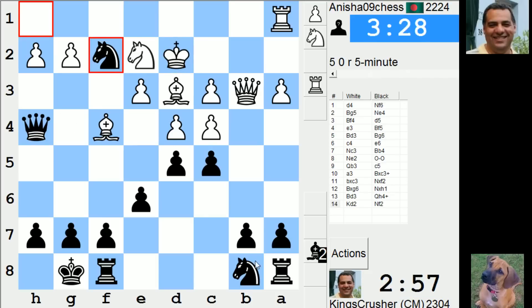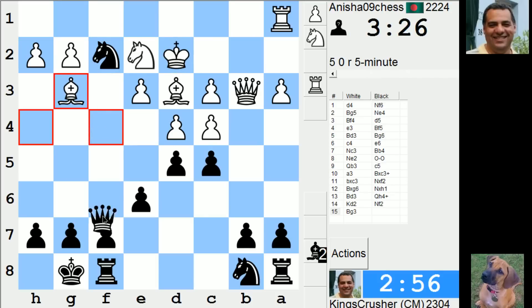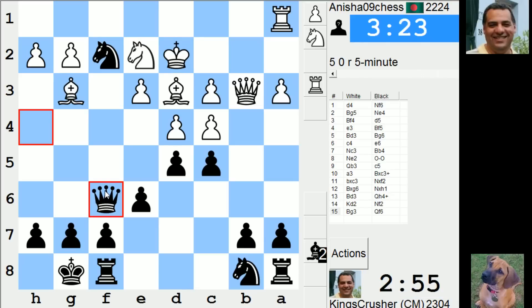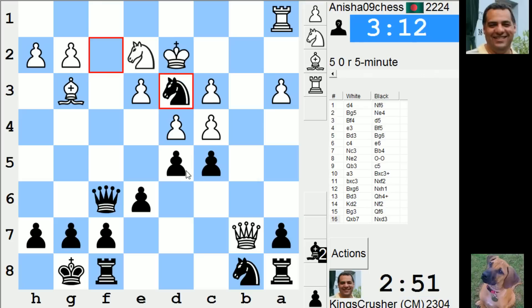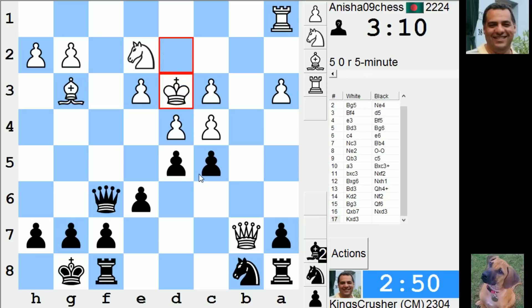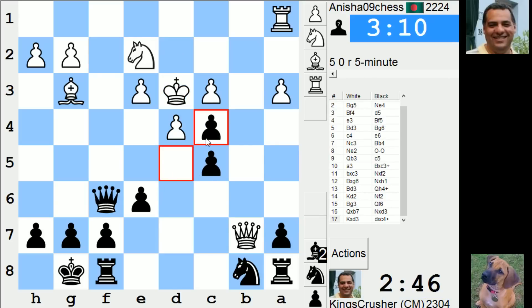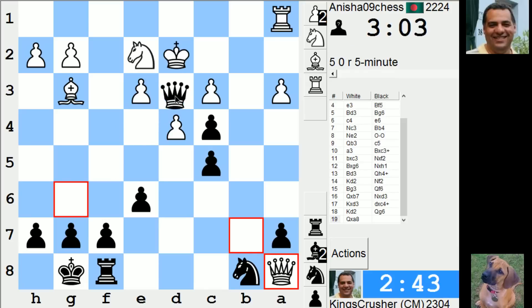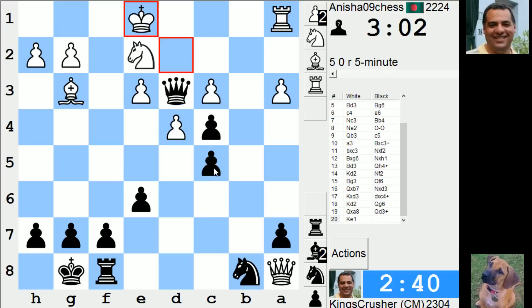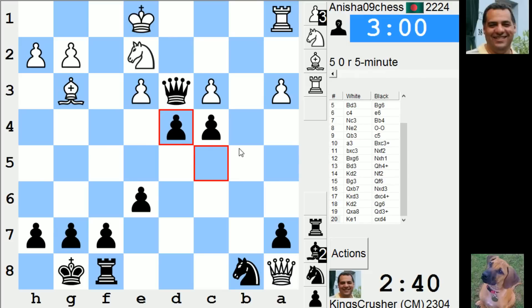There's queen f6 on bishop g3, but this one is winning material. I'm losing material aren't I to rook f1 simply. Rook f1 - okay, all right, that's more interesting I think than rook f1 from my perspective. Where is this king going? Can't really bring his king up here can he. All right queen d3 - check, check. Why don't I just take on e3? What a moron - why don't I consider taking on e3?